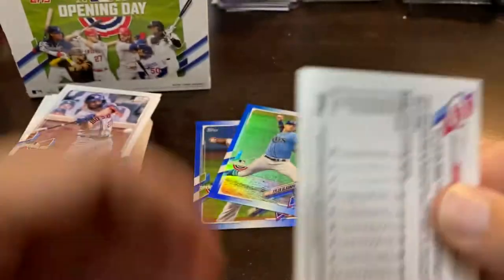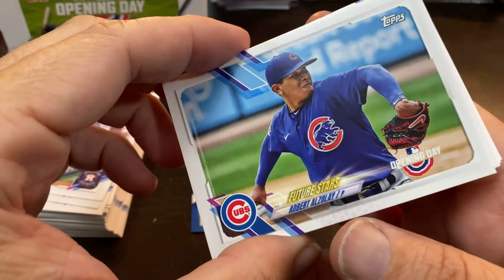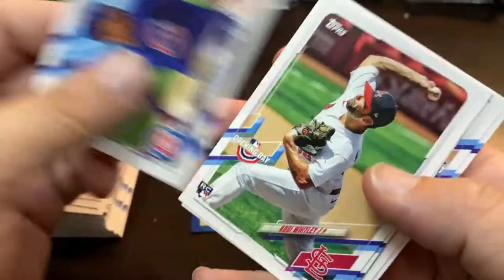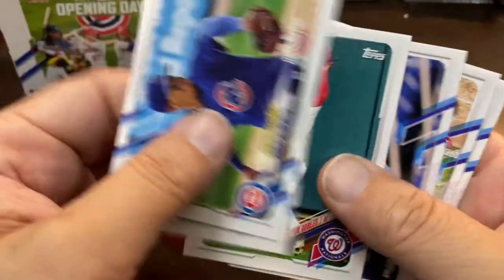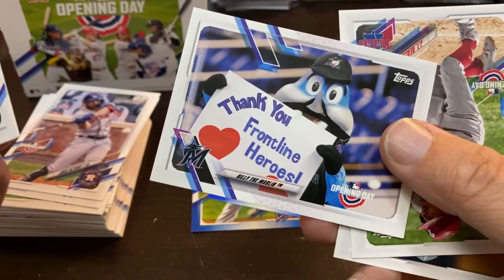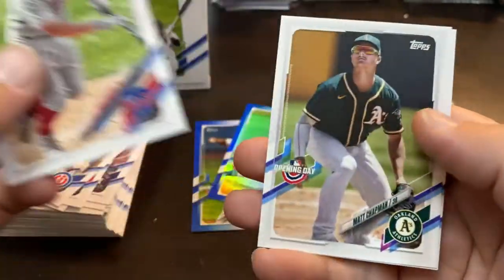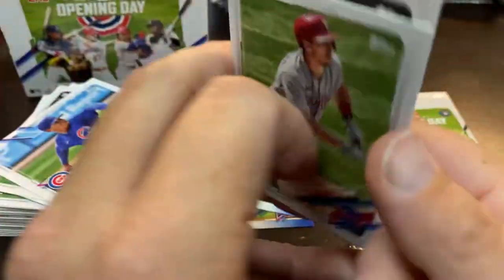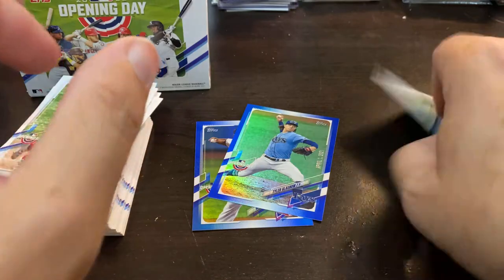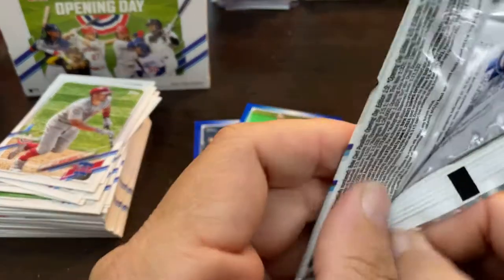I only have two packs remaining. Still fun nonetheless — I love competing in these, but mostly I'm doing it for the cards. Cody Whitley. Victor Robles. And there is another mascot of Billy the Marlin. Thank you, Frontline Heroes — pretty cool. JT Realmuto. Matt Chapman. Trevor Bauer. Last pack. I have no numbered cards, no autographs, no relics, and no short prints.